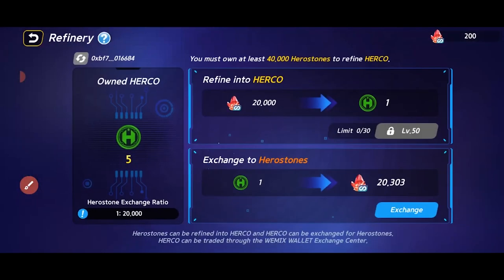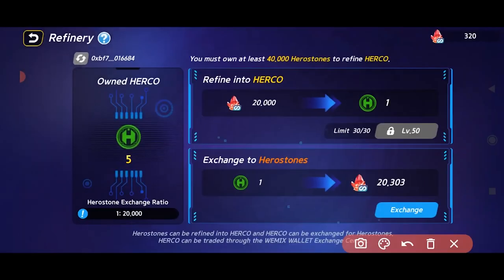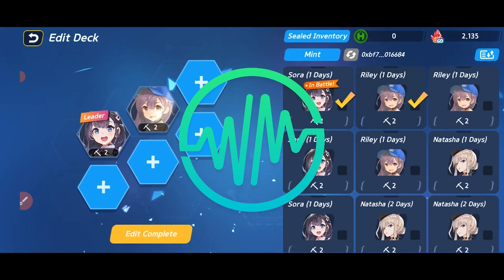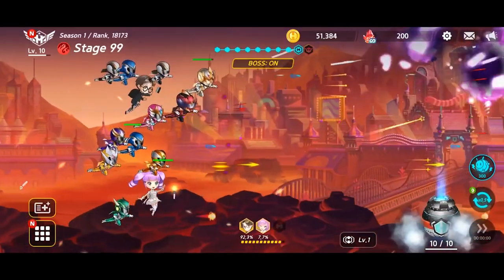The other currency is Hirco, which is the token you want to make money. Obtaining Hirco can be done when you refine Hero Stones. Hirco can be used to buy NFT items and exchanged for real money through other cryptocurrencies on DEX, which is what the game utilizes. Use Hirco to gain money, and you need Hero Stones to do that as well.